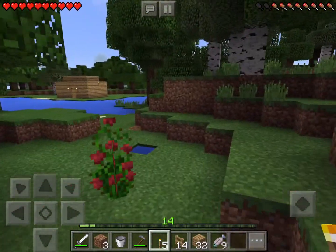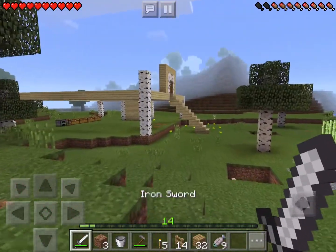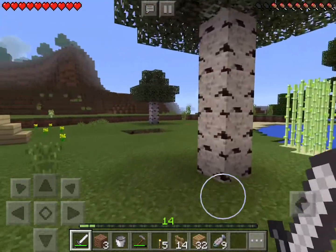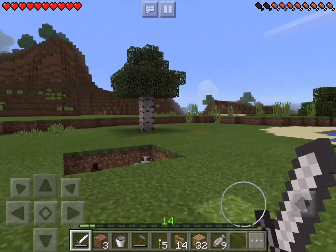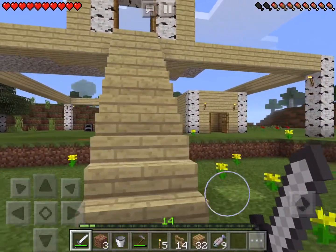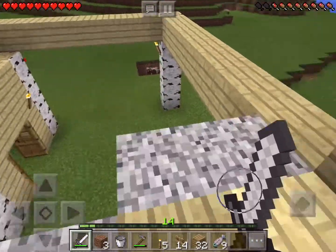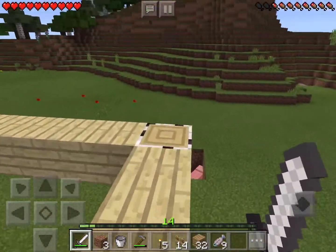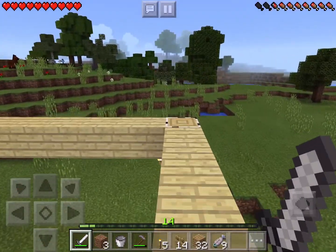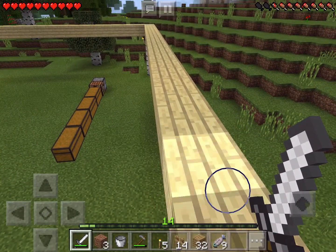I'm going to go see what Dragon Hunter and Dolphin Lover are doing. Dolphin Lover is still working on our house. As I mentioned in another episode, Dolphin Lover has a sandbox that she's been using to create this — she made this in creative mode, not in this game, but in her sandbox world.